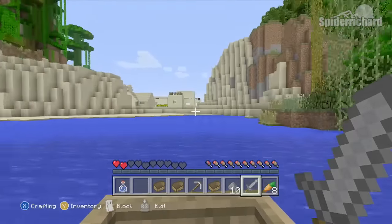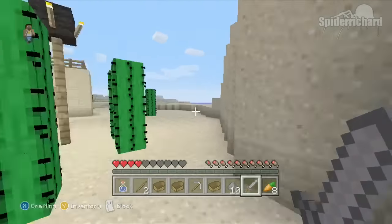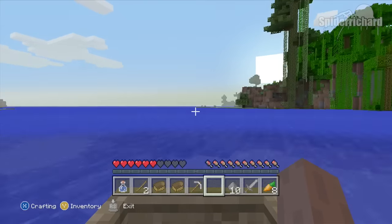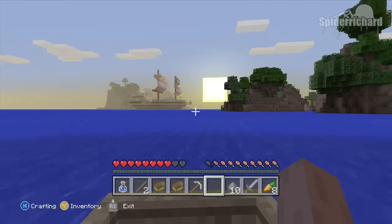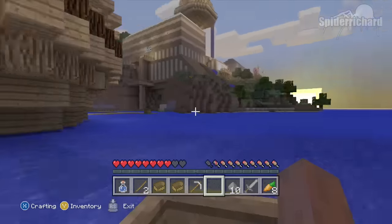We're going to run past that village once we get out of the boat — we'll come back here later. Then place another boat in the ocean and keep sailing until we get to a giant pirate ship. But that's not where we're going — we're going to the building behind it, which is full of goodies we need for this achievement.